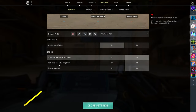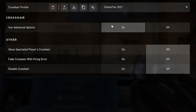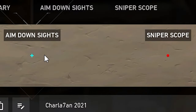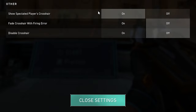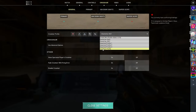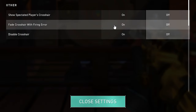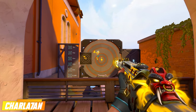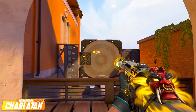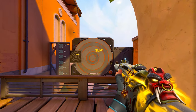Let's start with general crosshair settings. Make sure to enable 'Use Advanced Options' so you can also adjust your aim down sights and sniper scope. I personally keep 'Spectated Player's Crosshair' off, but you can enable this option if you want to see your teammates' crosshairs.